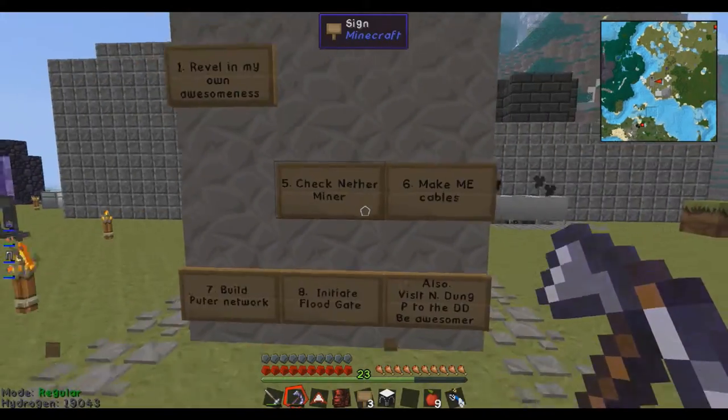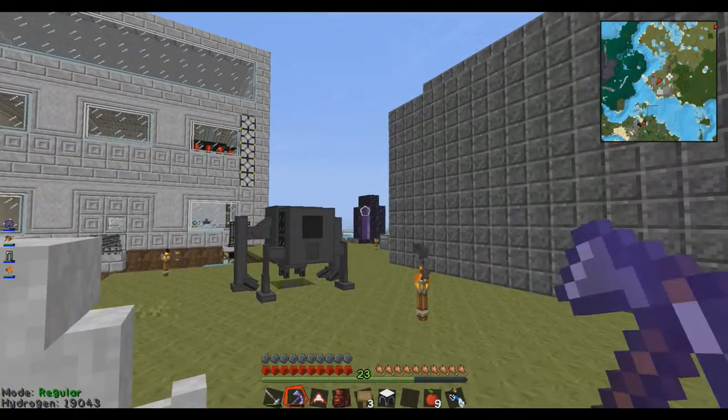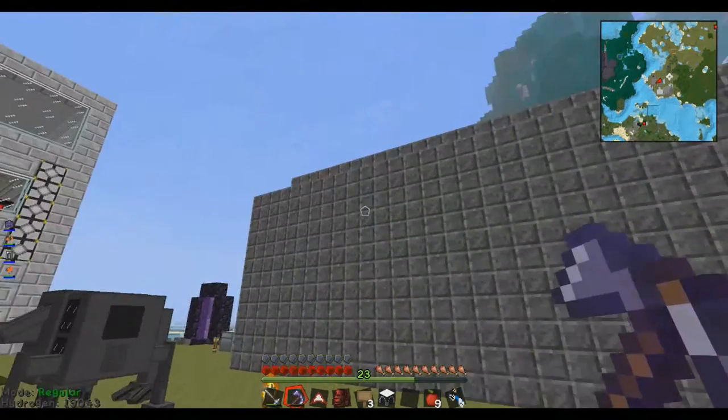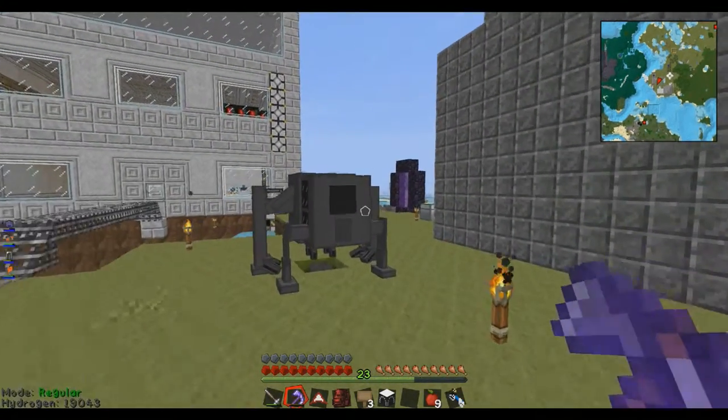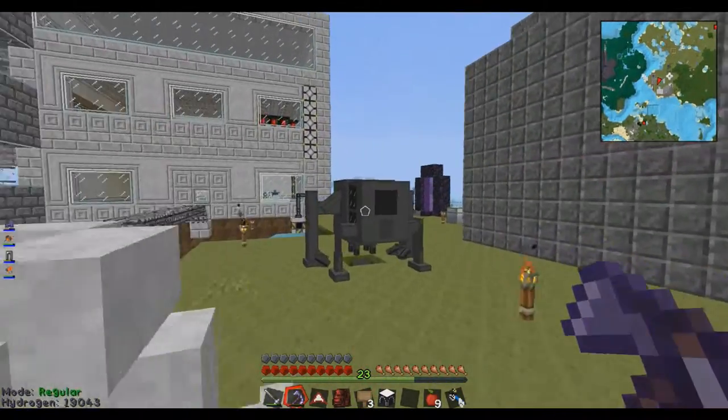Alrighty. Build a server room — check. Check the nether miner. Well, I brought the miner back from the nether actually. You can see I moved the nether portal over there as well — it was on top of this building before I extended this building. Yeah, it's off because I've got nothing to mine. I just used it there because I needed to mine some magnesium.